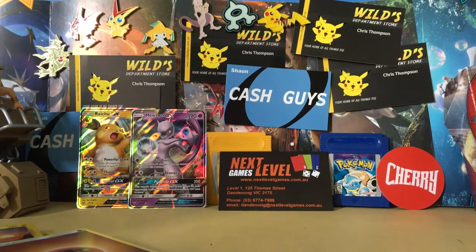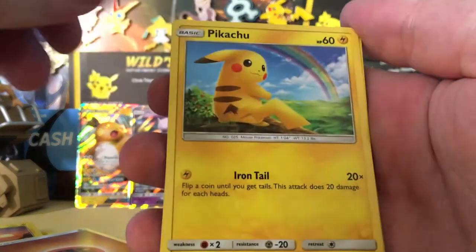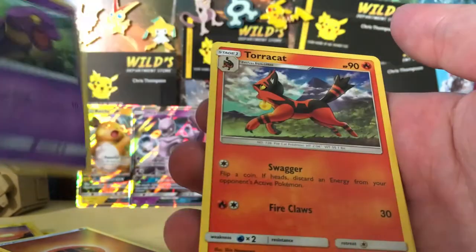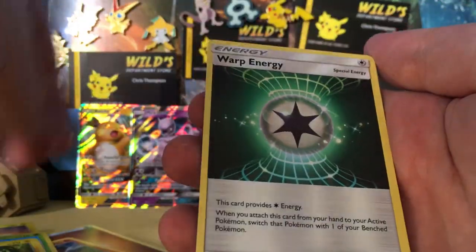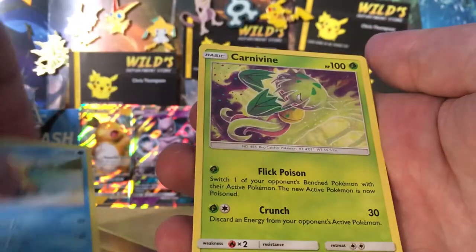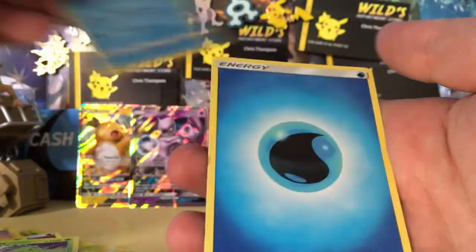The battery is getting low — alrighty, this will be it. I'll try and speed this one up, otherwise I won't be able to record it all. We have a Pikachu, Ekans, Torkoal, Breloom, Minun, Warp Energy, Floatzel, a Carnivine, a Voltorb Reverse, and a Palkia Holo.